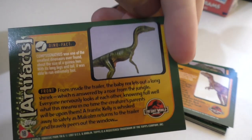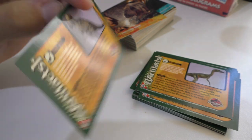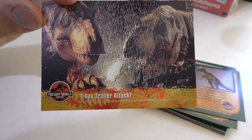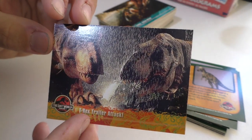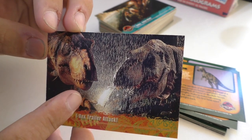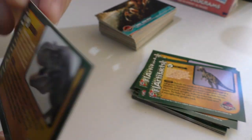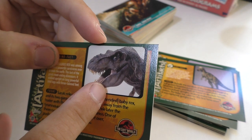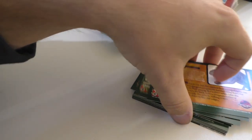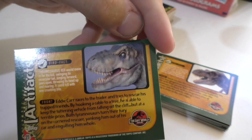Malcolm's greatest fear - just pause it any time, you can read a little bit more about what's on the back of the card. Oh, this is a cool one - T-rex trailer attack. Some of these are actually just stills taken while filming. That is the T-rex from the first movie maquette - a kept piece from the first movie. Eddie eaten alive - rest in peace, Eddie.